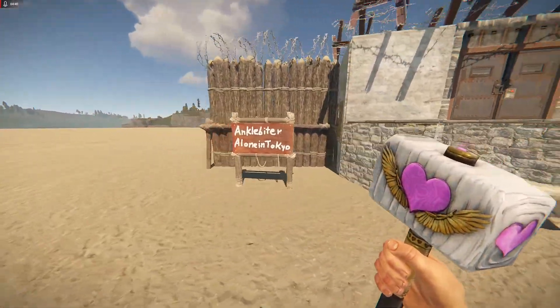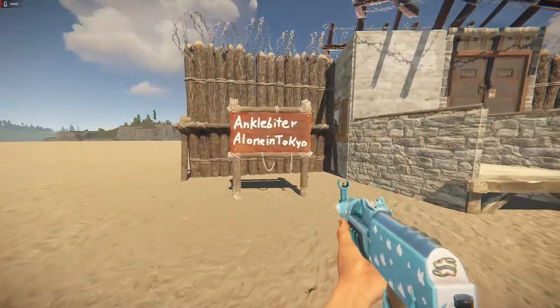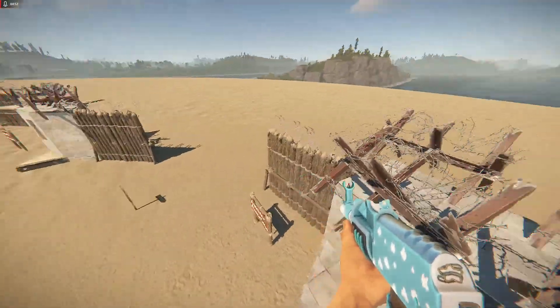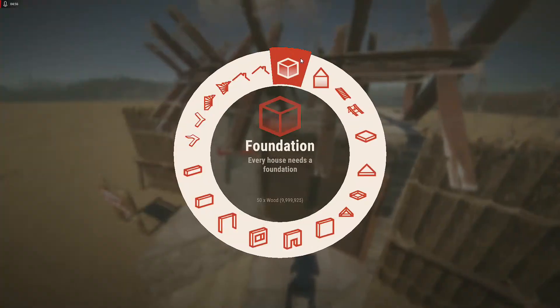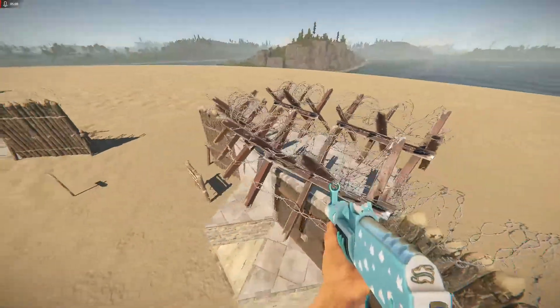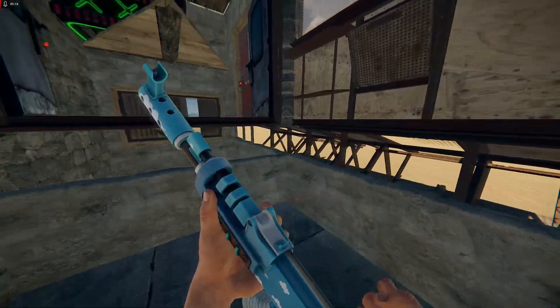This is basically a combination of the Ankle Biter and the classic Alone in Tokyo — I call it the Ankle Biter Alone in Tokyo. It's a two-by-one. If you want to place the doors so they levitate, you should put twig foundations outside like this. I can't do it because I have HBHFs, but you can fit four doors if you want extra safety.